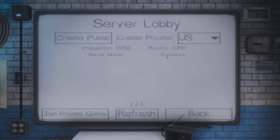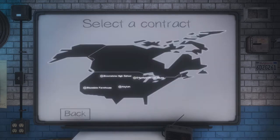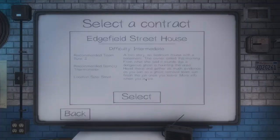Now I am a strong believer in not soloing larger locations like the high school, prison, or asylum, so today we're going to focus on the Edgefield Street house. While the recommendation for this house is two players, you're a strong independent ghost hunter who don't need no man, so we're going to solo this.